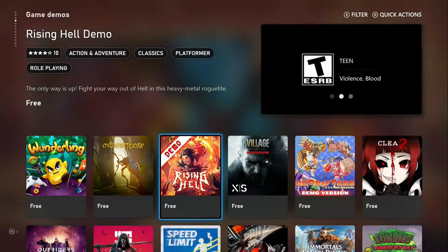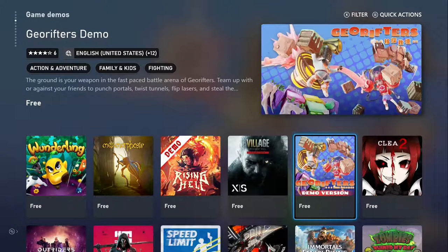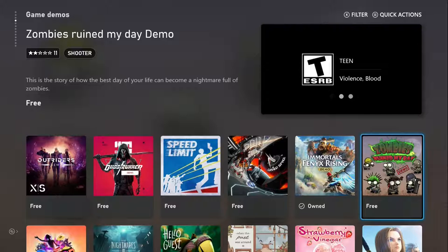Metamorphosis, Raze, Rising Hell, Resident Evil Village — this is the demo; I think it's maybe an hour only, it's very short. Geo Rifters, Clear, Zombies Ruin My Day.